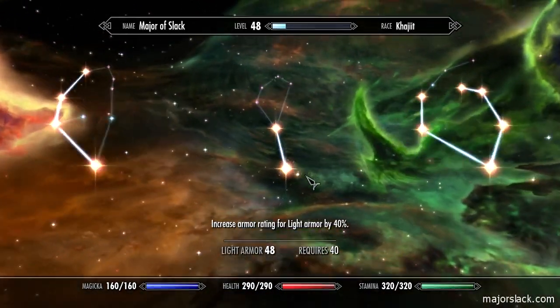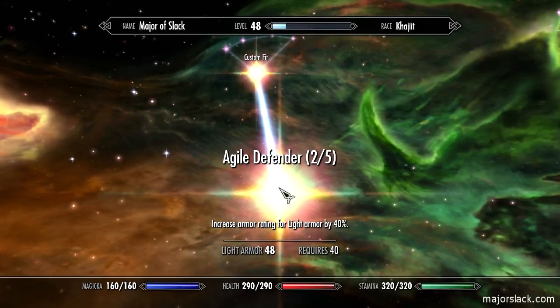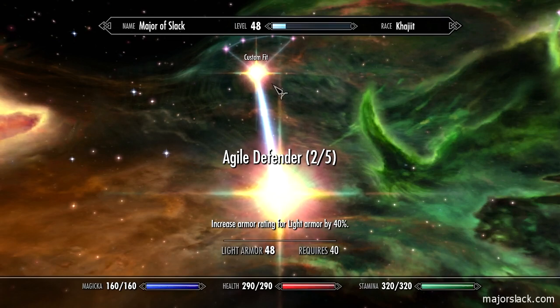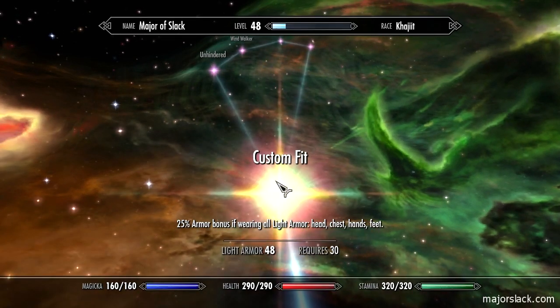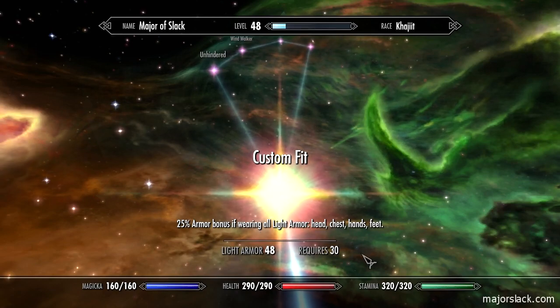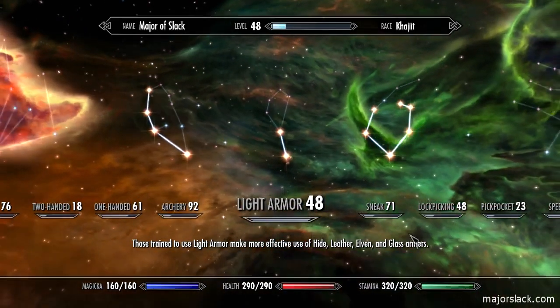Next, light armor — I've just started working on this. I got two in agile defender, just to get my armor up over the armor cap. And custom fit gives a 25% armor bonus if wearing all light armor, which is what I always do. I prefer light armor.